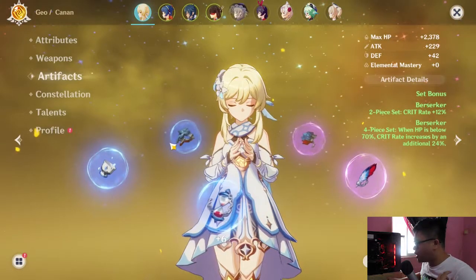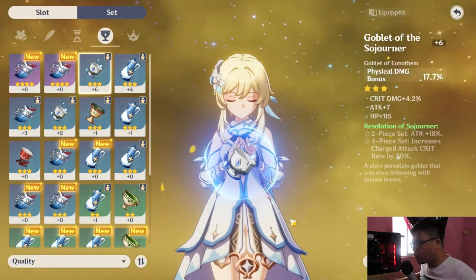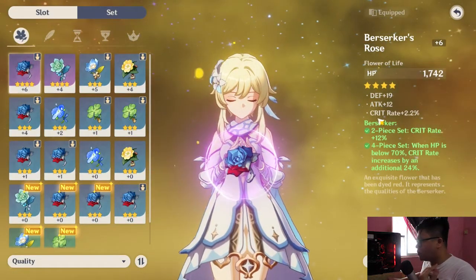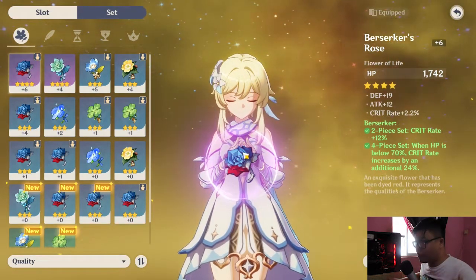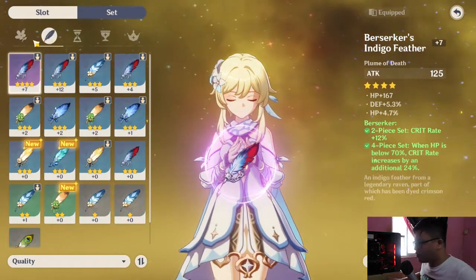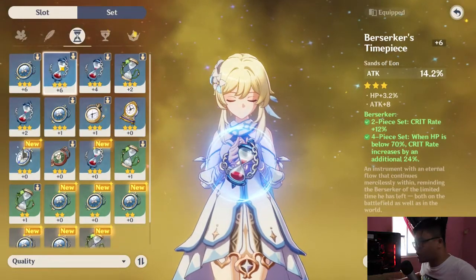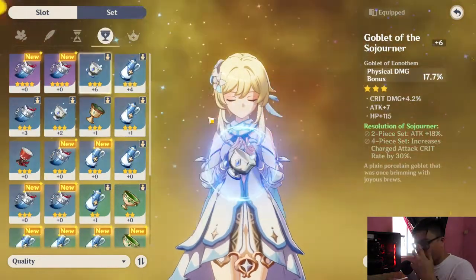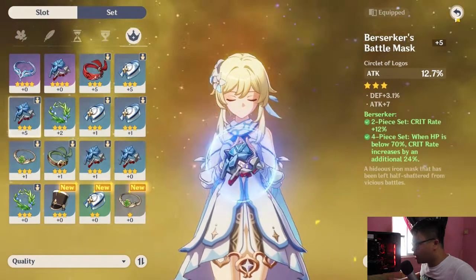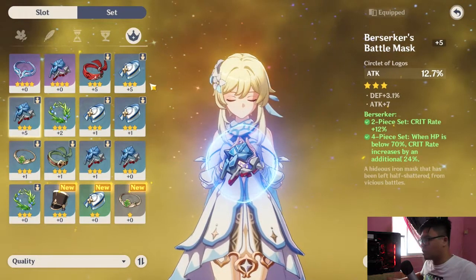Artifacts do play a role with your character's weapon. If you have high ranking artifacts, the weapon will surely become powerful. I don't necessarily recommend following my setup, but I usually equip my main attacker with Berserker Rose for the health, Berserker Indigo Feather for the feather slot, and the Berserker set for the timepiece as well. For the goblet, I use the Goblet of Sojourner because it gives physical bonus damage. For the crown, I equip a 5-star Berserker battle damage piece.